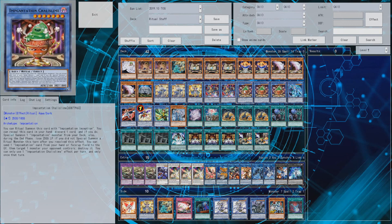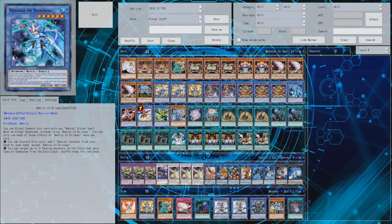Incantation Chalice Slime at three, because this card is pretty nice. You can discard stuff you don't need, get extra searches out of this card, and technically you could even use its effect when you summon it - though that never really came up for me much in testing, but it's a thing you could do.